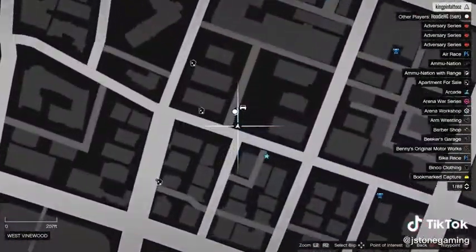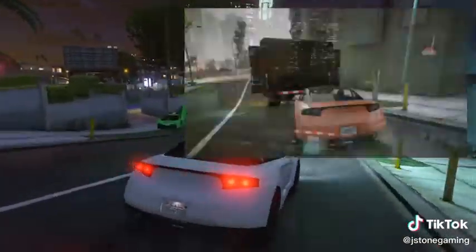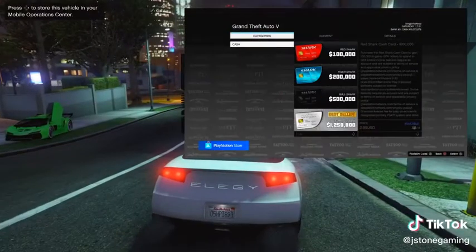Call out your MOC and then call out the vehicle from the MOC. Hop in the vehicle and have your friend hop in the passenger side. He's going to open up the pause menu and go to the PlayStation Store.